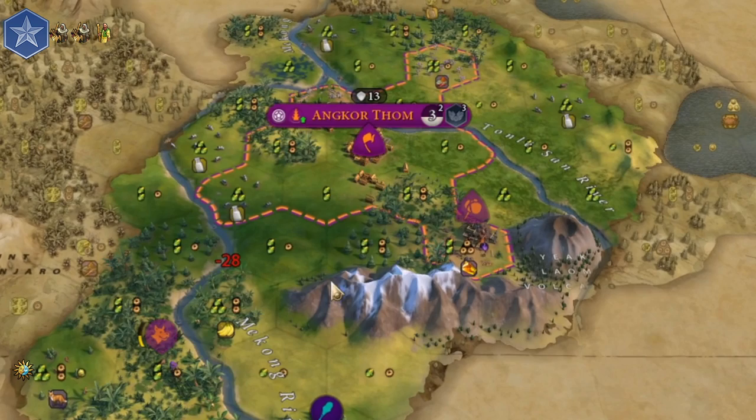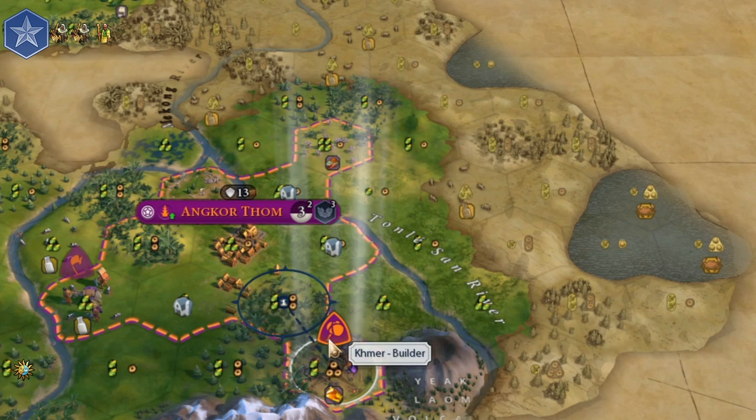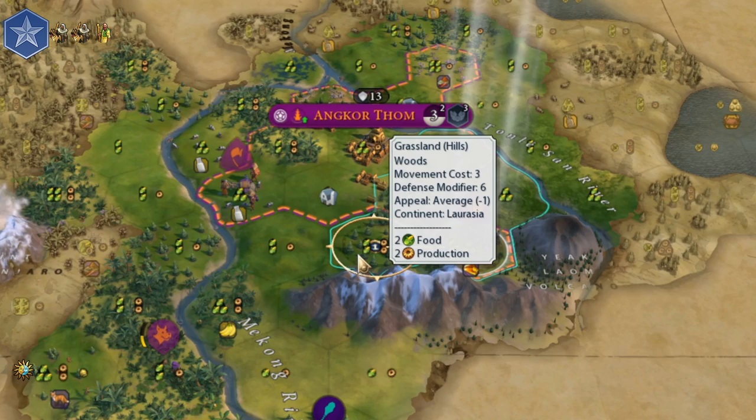By turn 10, without any additional boost, you should be able to finish astrology. For safe gameplay, I recommend you to focus on Horseback Riding in the tech tree. But you can discover some additional techs if needed, like I did with mining.